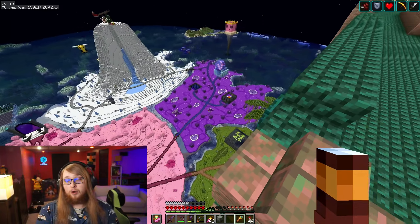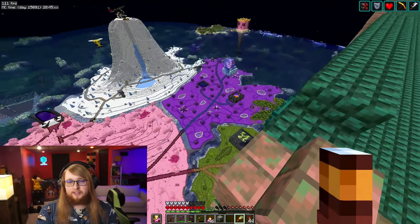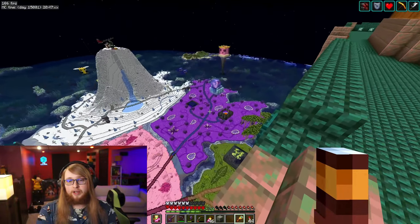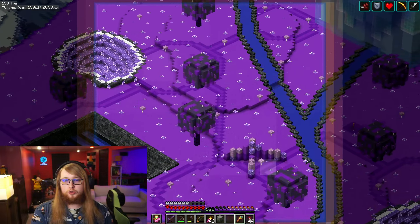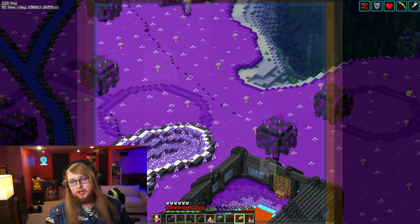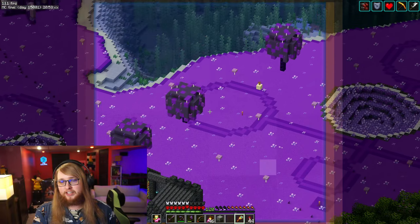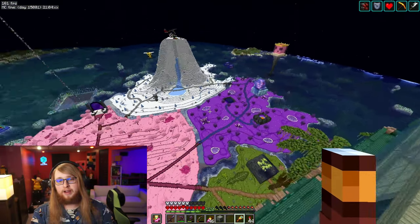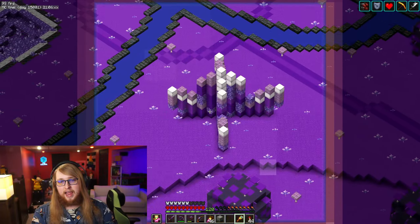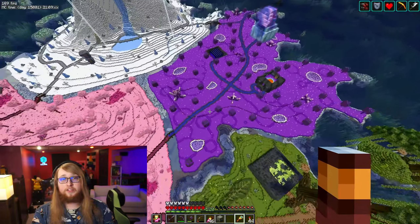Up next is our purple biome. This one is a very curious, foreign, alien kind of world with these mushroomy purple trees, circuit boards into the ground — or crop circles, whatever you want to think — and lots of amethyst in and around this place.